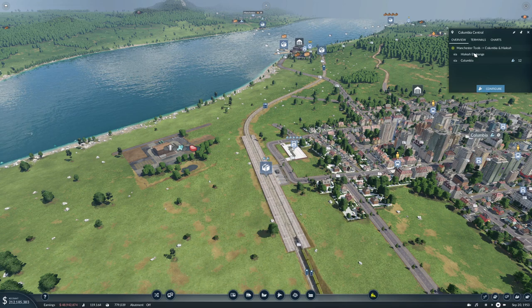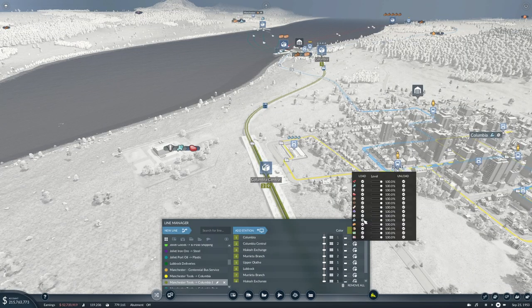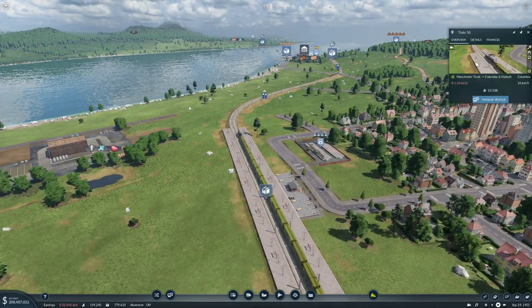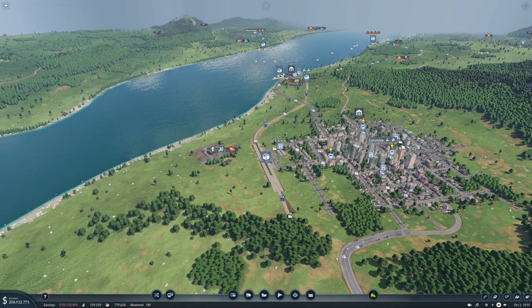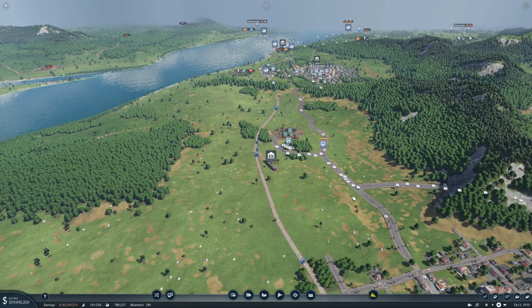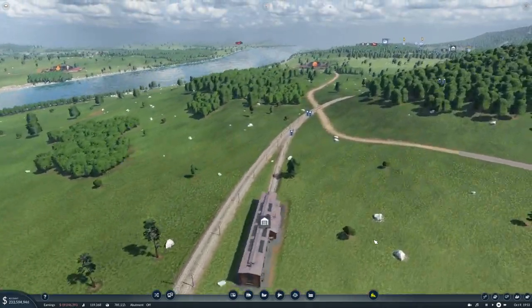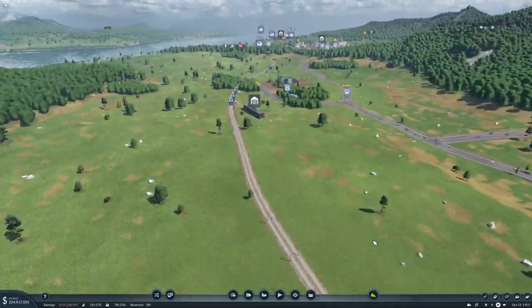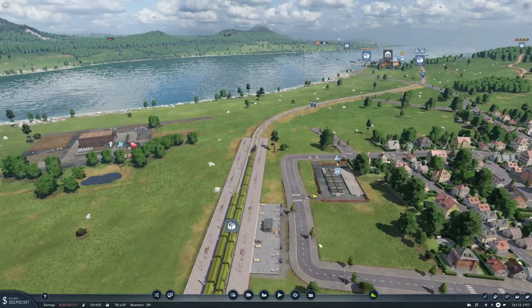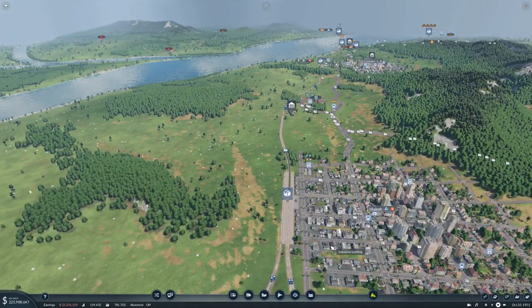I don't understand why these are sitting here going to Columbia - they're going back again. I think Columbus Central - do not load tools there. Alright. Don't understand why the tools are going up there. Oh look at that road. I was told in a comment that I have the sloppiest track work on YouTube.